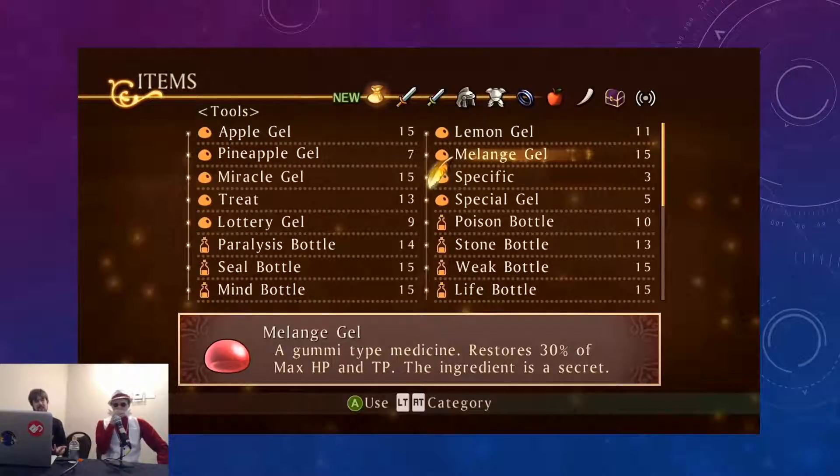Tales games also have a unique take on items. In a typical RPG, by the end of the game you've got a stack of 99 smallest potions you're never going to use because they heal one-tenth of your health. In the Tales series, healing items heal by percentages — so the smallest item, the Apple Gel, will heal 30% of your maximum health no matter what that number is, making it useful throughout the entire game. This goes along with generally small caps on items you can hold — in Tales of Vesperia, you can have 15 of each item, encouraging you to actually use them.